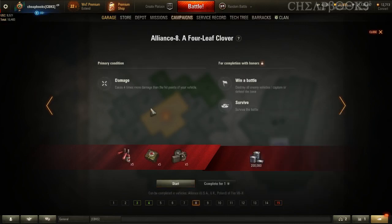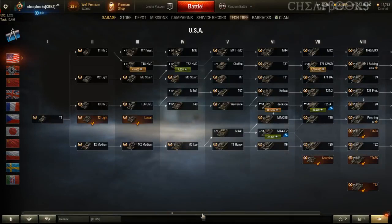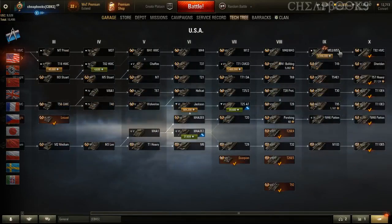Four times more damage than the hit points of your vehicle — pick a lower tier like tier 7, lightly armored vehicle, like the Charioteer or the Conway. I haven't played the USA TDs in a long time so nothing jumps out. Maybe a T30.